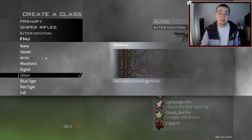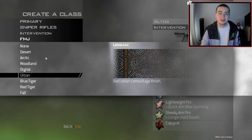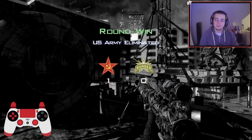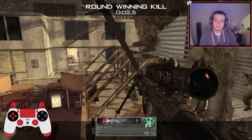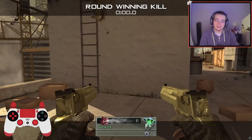Alright, moving on — we're going to go on to Urban, which is Pack-a-Punch. This one's just so clean, it's not too bright or anything. It looks perfect on the Intervention — I really like this one. Here, check out what we hit with it. The distance cross map — no freaking way, dude. That was pretty sick.